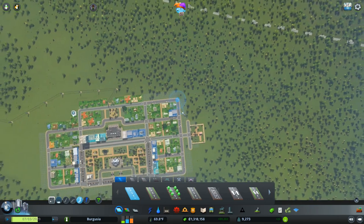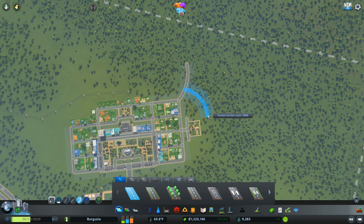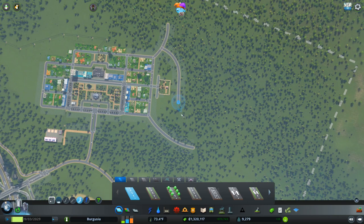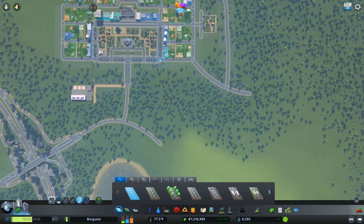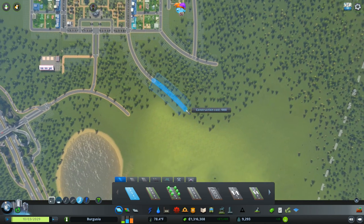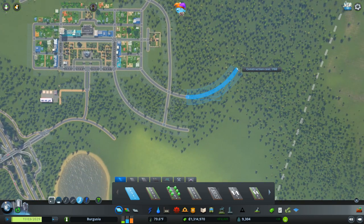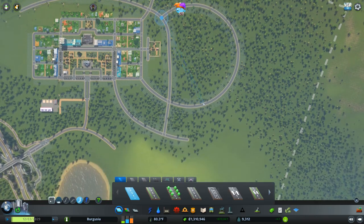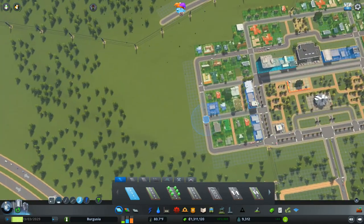I always recommend if you're going to do freeform roads, do them from the air because they always look better and a lot more natural when done from a great height. Let's go ahead and hook some of these roads up with one another - this can probably continue all the way around the back of the town. We'll have one coming out here, one up to there, and a big circle coming back to link it all up.